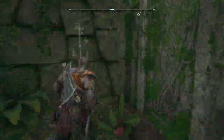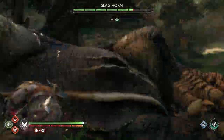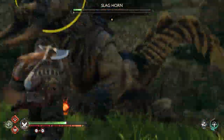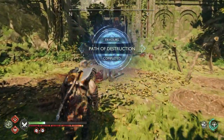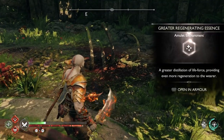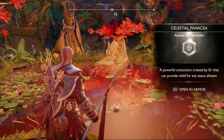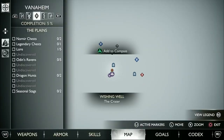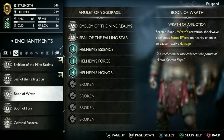If you're wondering where you get those two pieces, it's a longer process and I'm not going to cover it fully in this video. In short, you have to go to the Crater, unlock certain areas there, and complete the Path of Destruction side quest for the Greater Regenerating Essence. For the Celestial Fantasy you have to unlock the little pawn in the Crater. There are already videos out there that explain how to get both of those.